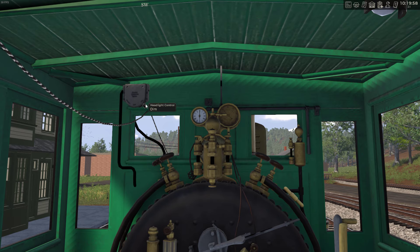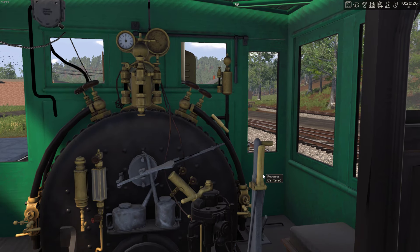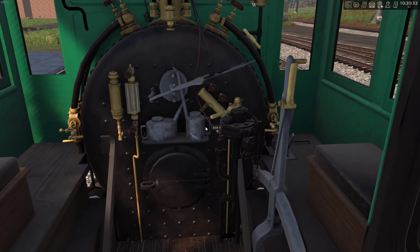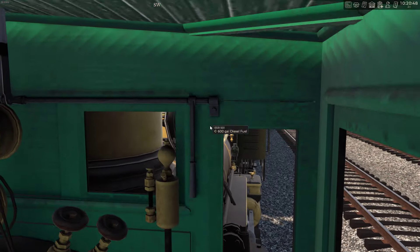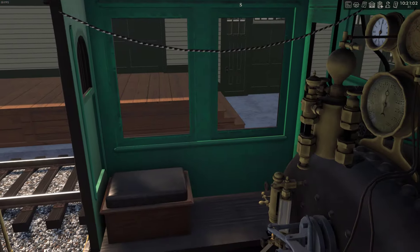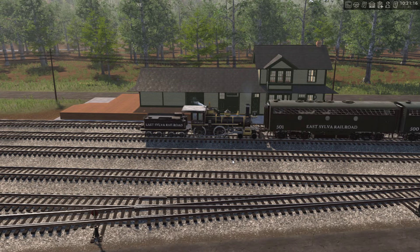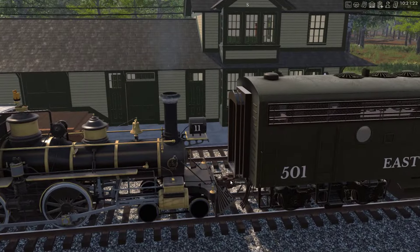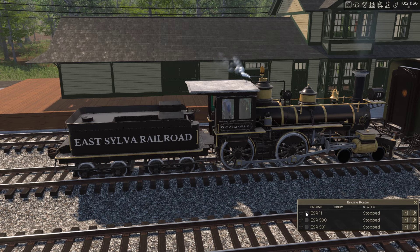The cab is modeled - alright, nothing wild. Headlight, whistle, reverse, throttle, brake stand. Now, obviously the quality of the in-cab is not like train simulator quality, but at least it is modeled. The game itself is not really a train simulator per se - it's more of a business simulator, maybe? I don't know.